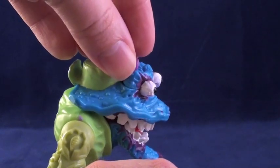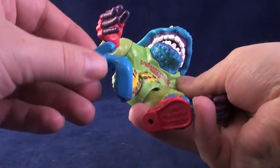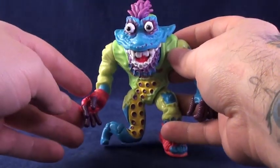Despite having only one foot, balance is no problem for Worm, as there are two flat bases on the bottom side of his tentacle.